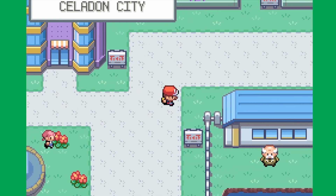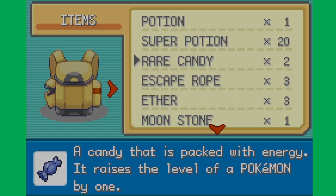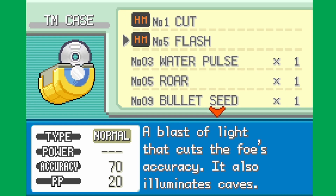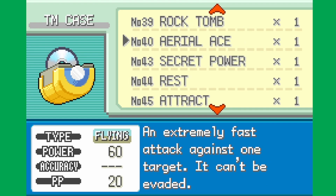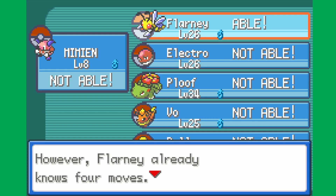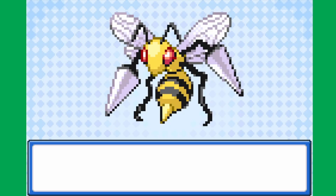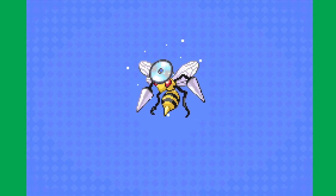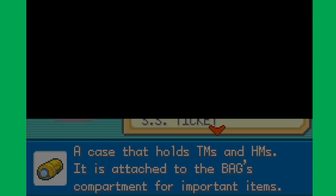Now we're going to do the thing. Let me check my TM case really quick, because right now Flareon is kind of worthless. Can we teach it a physical move like Aerial Ace? Probably not. Flarney can learn Aerial Ace though. Probably better than Fury Attack, honestly. Screw it, let's learn Aerial Ace on Flarney. I didn't know I could teach it Aerial Ace — that's cool. That means Flarney is now one of our best Pokemon against grass types, which is convenient because of this upcoming gym.